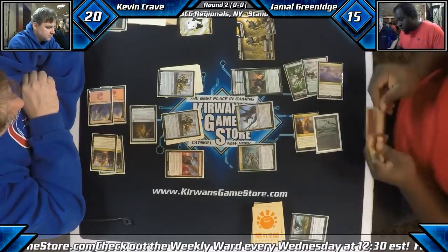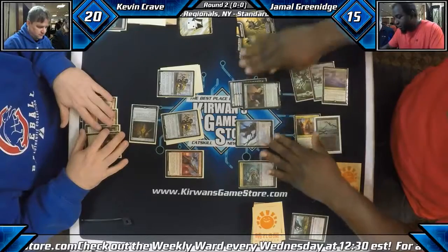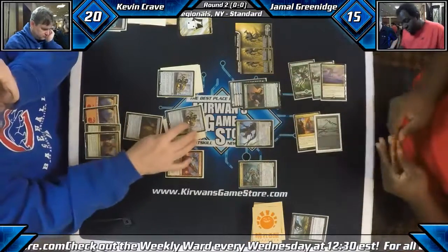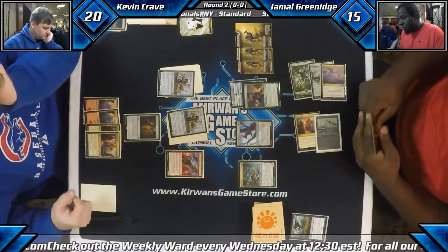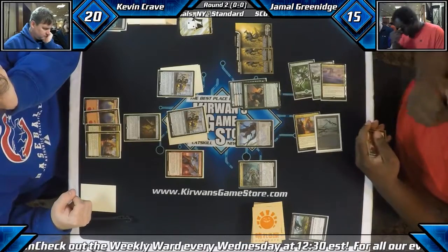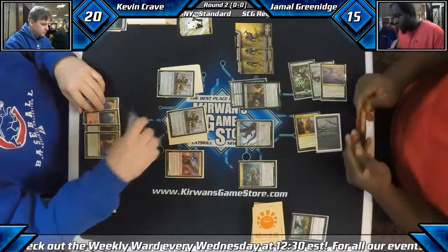No good attacks yet. Your Sylvan Advocate is still a 2-3. But if we find an Eldrazi Displacer... This actually seems like the kind of game where Jamal's almost never gonna have great attacks, but he has the inevitability here — just once he draws a few more of his combo pieces, that should just be that. If we draw an Eldrazi Displacer... he didn't even activate the ability. Probably forgot — was hoping to top-deck another four-drop.